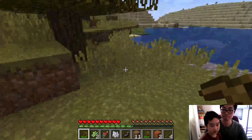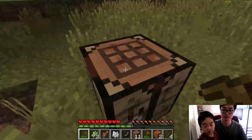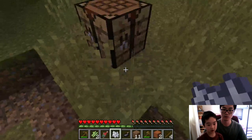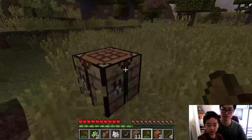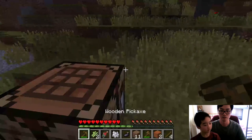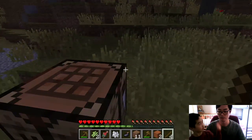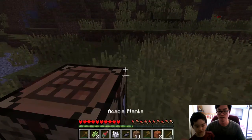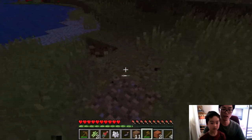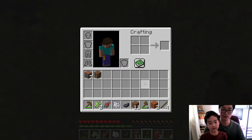XP can make your health regenerate faster. So basically I can use different tools to improve my efficiency at mining and chopping trees. You might want to get that crafting table back. How? Press left to mine it. Although you can't see it, press E to check your extended inventory — it's there.